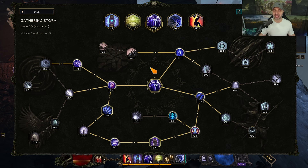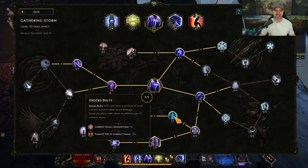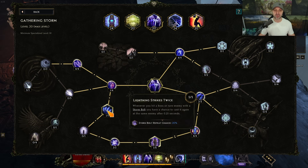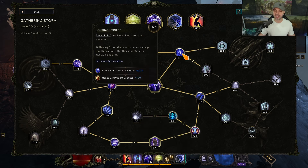Moving over to Gathering Storm — we want to supercharge those storm bolts. First come down and get Lightning Penetration and Excited Bolts; this uses mana to supercharge your bolts. Then come over and boost the multiplicative damage and get a chance to repeat. Then come down and get a boost to area, and lastly come up and get extra shock chance.